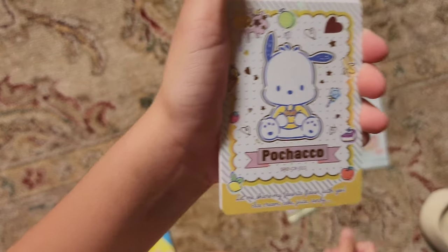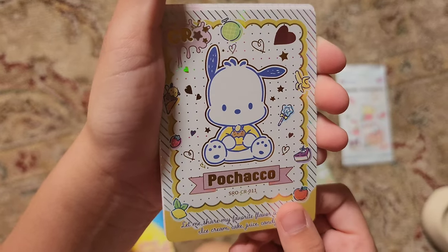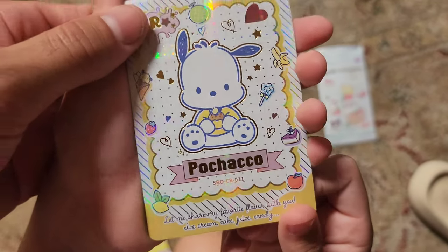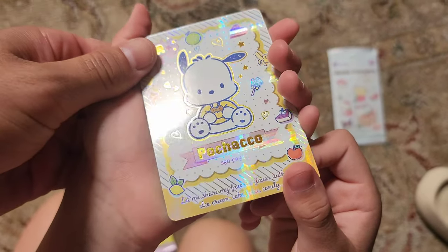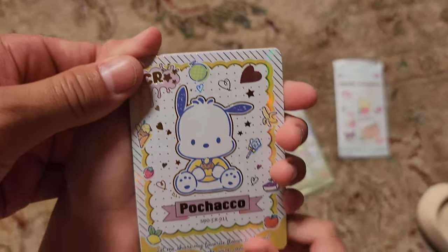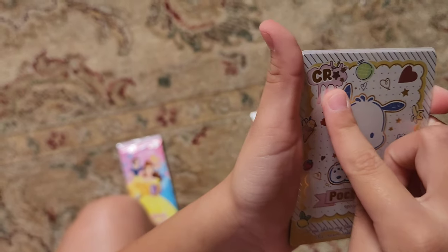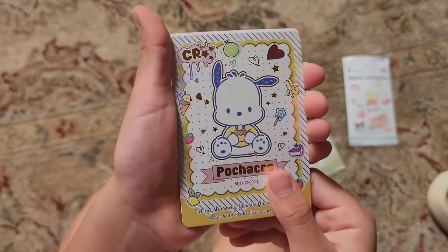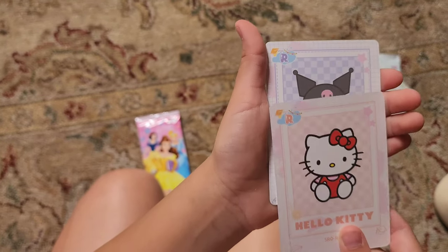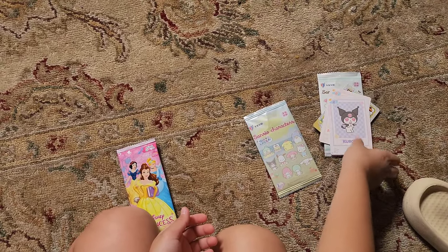We got a Pochacco — let's show it off. Can we move it around? It looks like it's shiny — move it back and forth so they can see. Oh my gosh, it's got hearts and candy and a banana. Some fruits too. It's a CR card. Next up is Hello Kitty, and then Kuromi. So it looks like three cards in all of these packs.